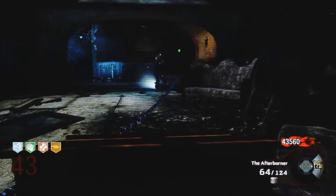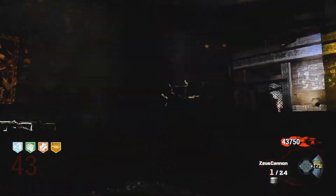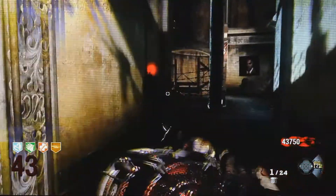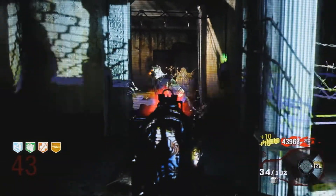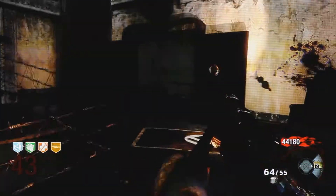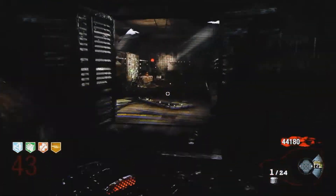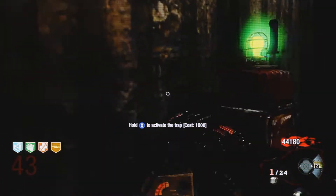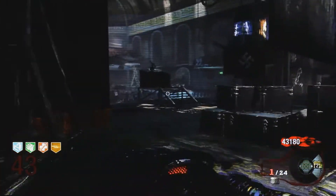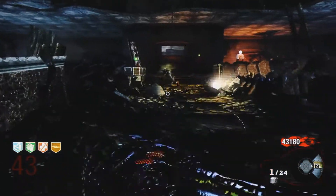You want to be using the teleporter a lot, whenever you can. It gets the zombies all in one general location, spawns you back here, and what that does is get the zombies in a wave behind you. What I've noticed is that there's only so many zombies that will appear in the map regardless of what rank you're at. Once you kill one, another one will come and take its place. But there will only be so many running around the map at one time.